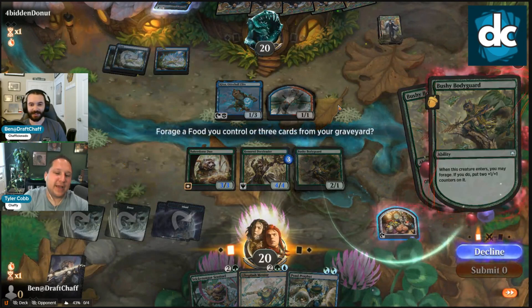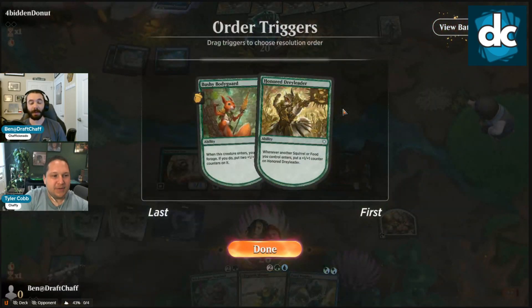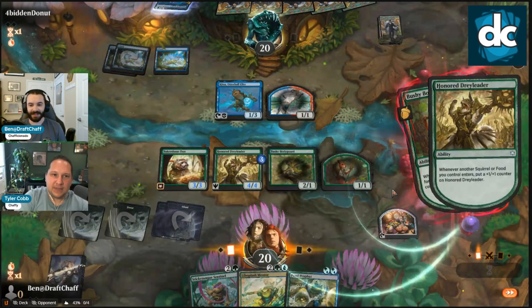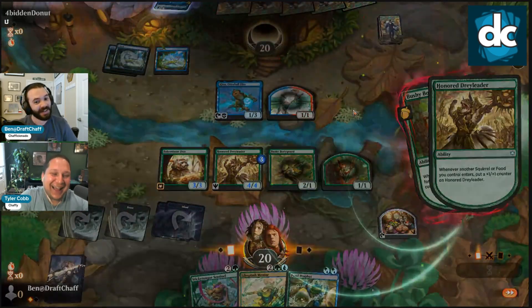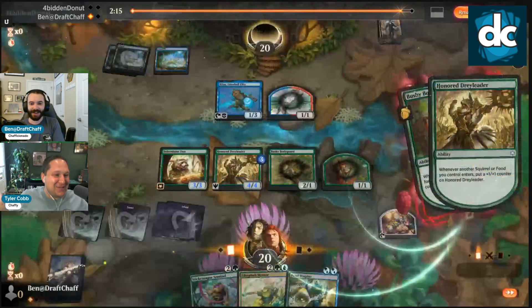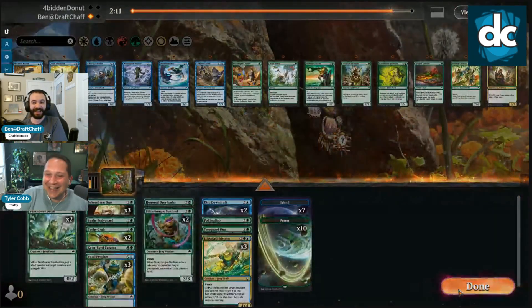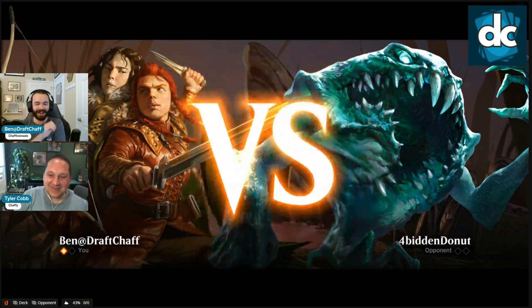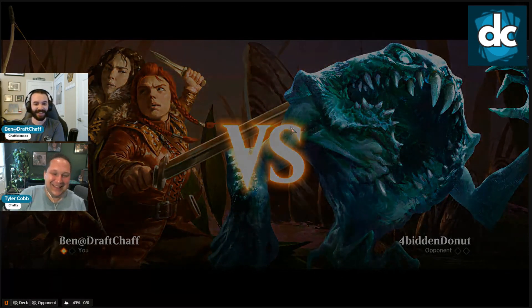The only argument here is we're playing a blue deck — they're probably not gonna be killing things, they're gonna be bouncing. Bouncing a token is better for them. There were just squirrels! We did play a frog — oh wait, it's just squirrels. Blue-green squirrels, we're cooking now. We're gonna get a hand that's like Pawn Profit into Lily Splash and they're gonna be like, what is going on?